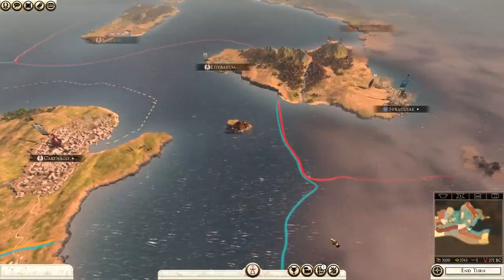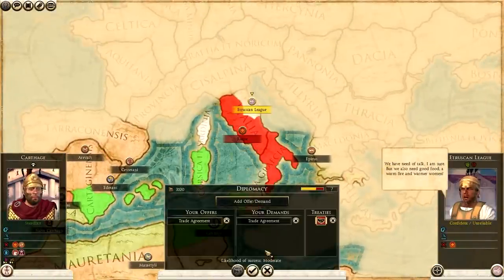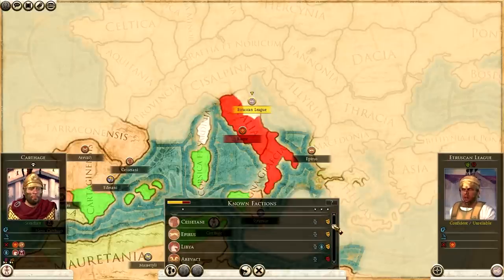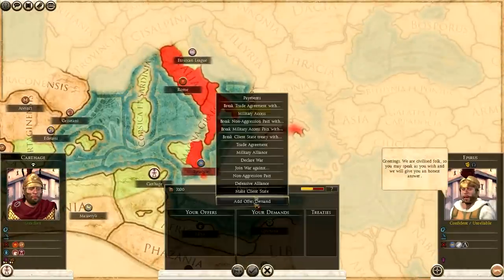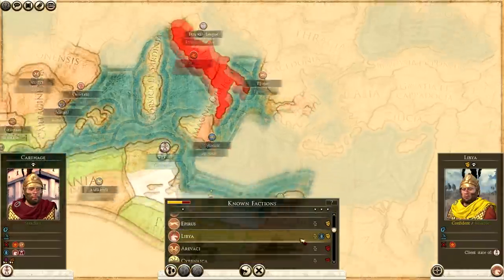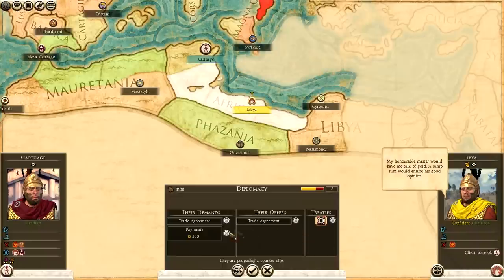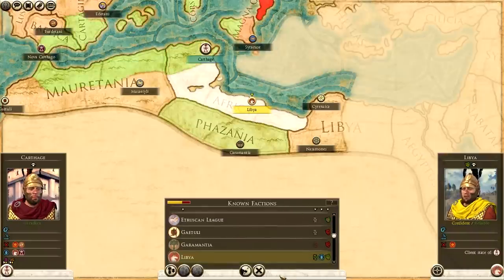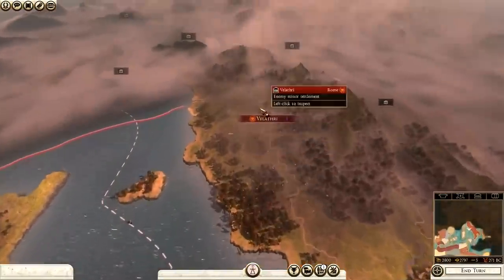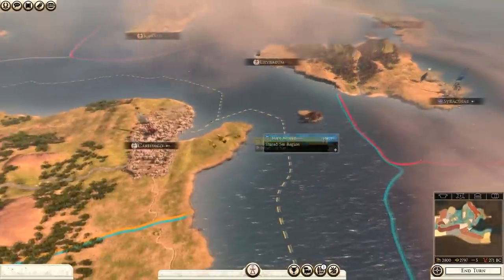These are things to be wary of: war declared by Syracuse and then Epirus, with the Sesetani and Cessatani also active. On the diplomacy screen, we're now at war with Rome. The Etruscans like us even more — we'll try for a trade agreement, but they won't trade with us. Libya: will you trade with me? They will if I pay them, which is fine since I want them on my good side. The Etruscans will probably lose against Rome — they've already lost Velathri. Rome is going to be building up strong soon.